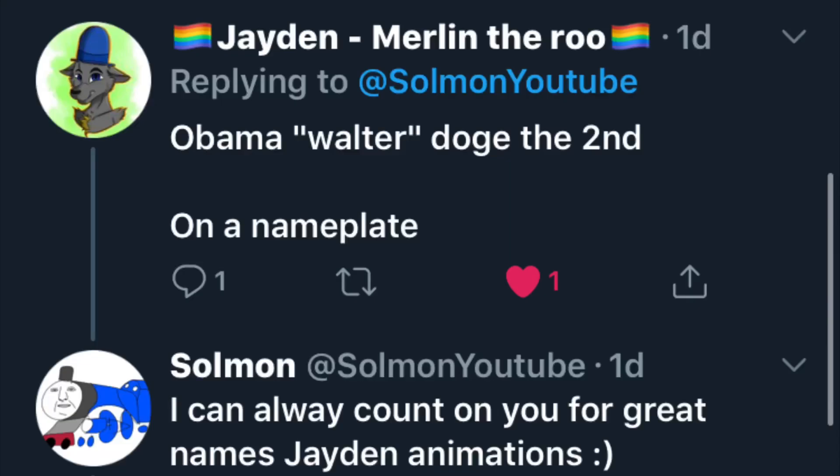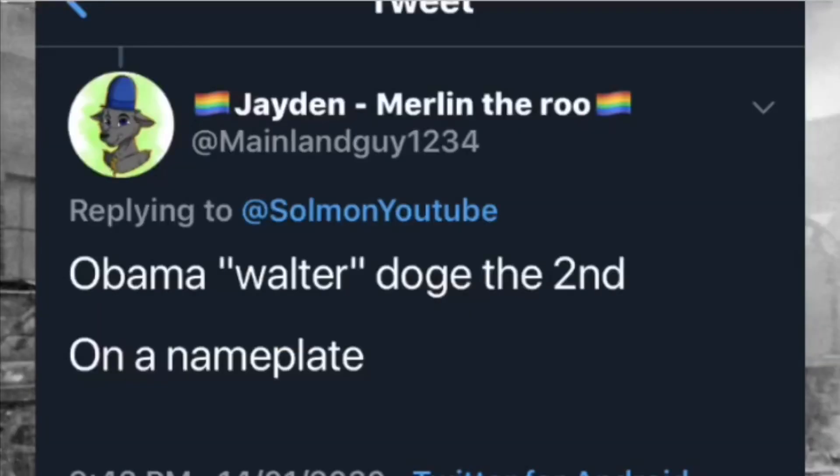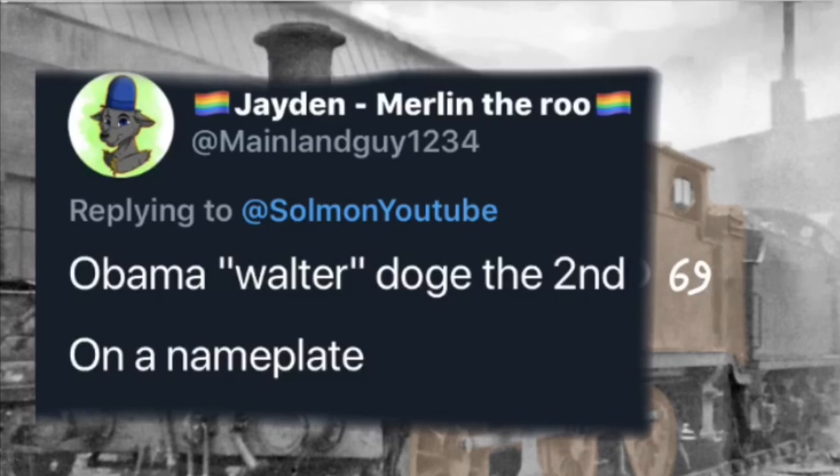Now we move on to the name, which has been provided by Jaden Merlin the Woo, and he has provided the name Obama Walter Dodge II — and he specifies that it all should be on a nameplate. Well, I'm just going to do that, I'm going to put this on a nameplate. There we go, I put it on a nameplate.